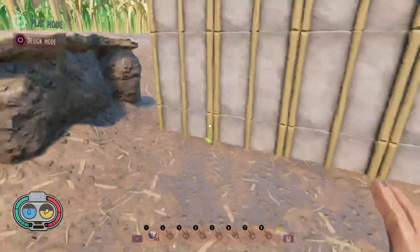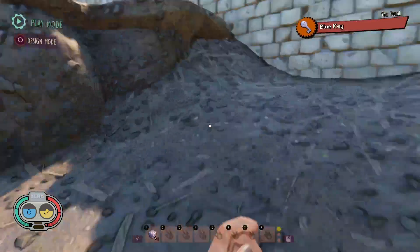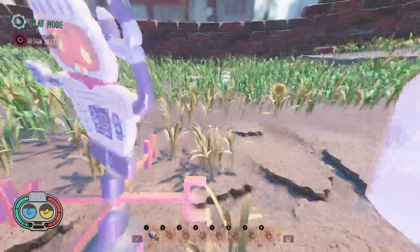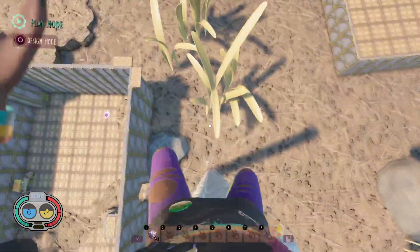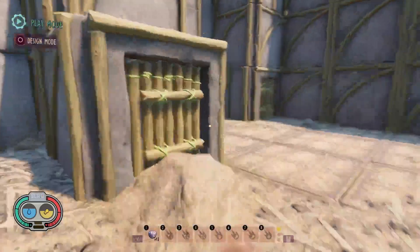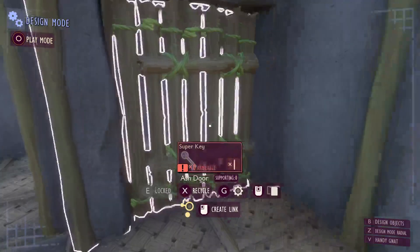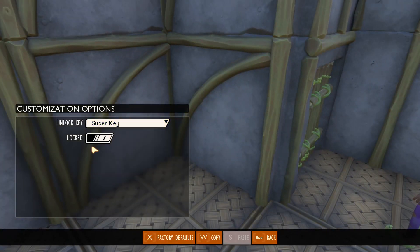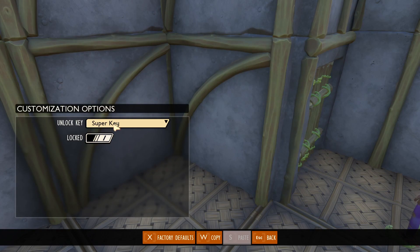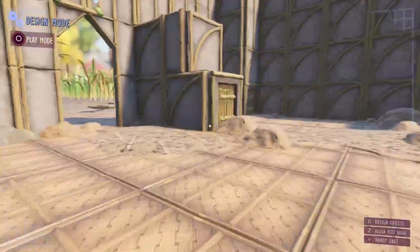Another thing you can do is the key system — you can set doors to require certain keys that you can place around the map. I'll take the blue key. Now I can open up this door, step through this teleporter, and hit this trampoline — you can adjust the trampolines to not bounce you as much. Now you're at the enemy spawn. You can set which key is required in the settings: the unlock key. The default key for settings mode is letter G.